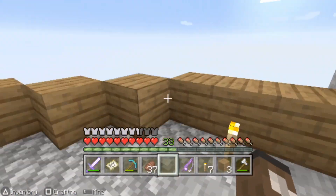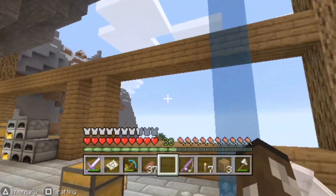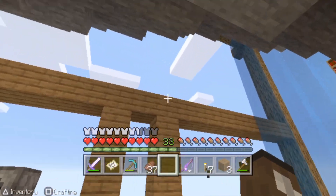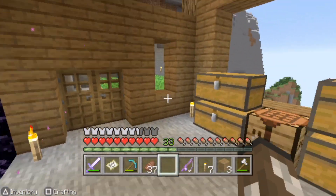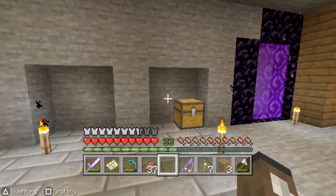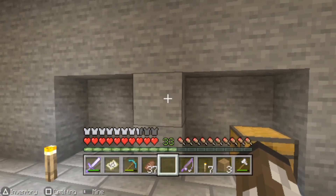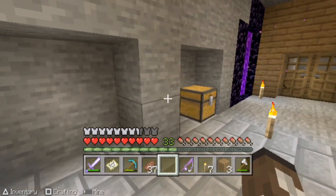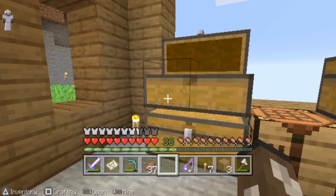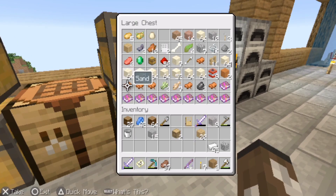I switched out the oak planks with spruce planks because it looks kind of nice. And then I want to add, like, black stained glass all over this. Maybe change up, go up a bit with some more blocks. Not sure exactly what I'm doing here. I think I'm gonna have a little chest area on the wall here, maybe. Put some item frames to show what each chest is for. We're kind of organized — the only thing that's organized right now is this chest, which is like a minerals and ores chest.